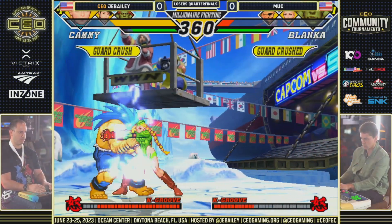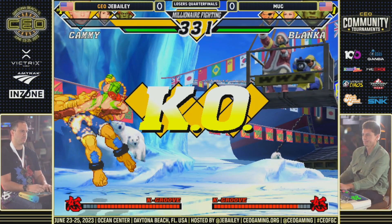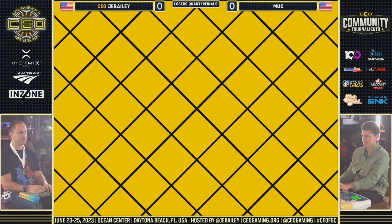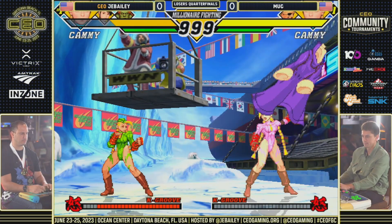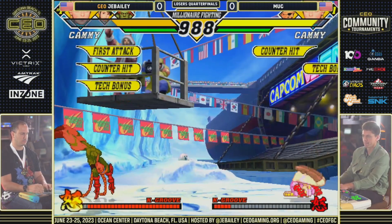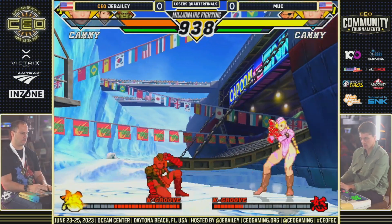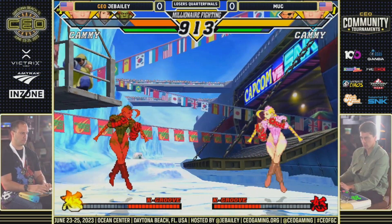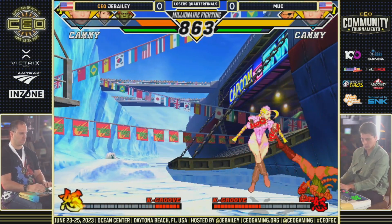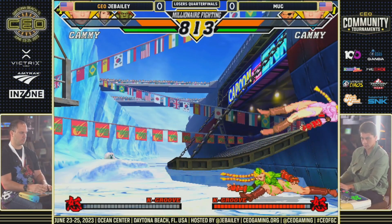One of the things we saw earlier in the winner semis match is JBailey's use of pressure — using the buttons notably the stand roundhouse, stand strong, and of course going into the air with that jumping short, able to even it up and close the gap. That's a really good effort. Bug's like, 'I got a Cammy too, you want to play with dolls, let's go.' And if you see Cammy wearing a tie, that means she's a doll — that's the Alpha version.